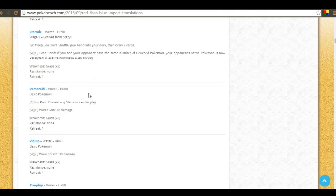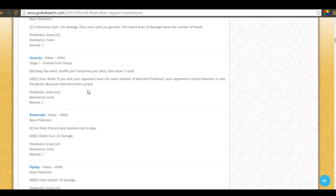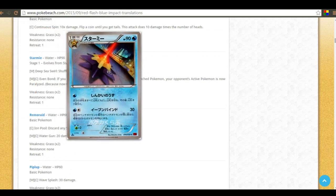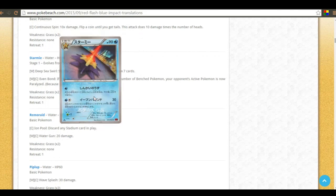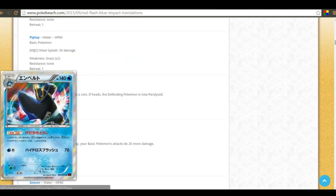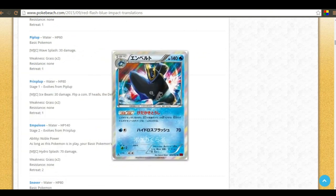Starmie has Deep Sea Swirl — just shuffle your hand into your deck and draw seven. Pretty cool. Now let's take a look at Empoleon, one of the very first cards I covered for XY8 on my channel.